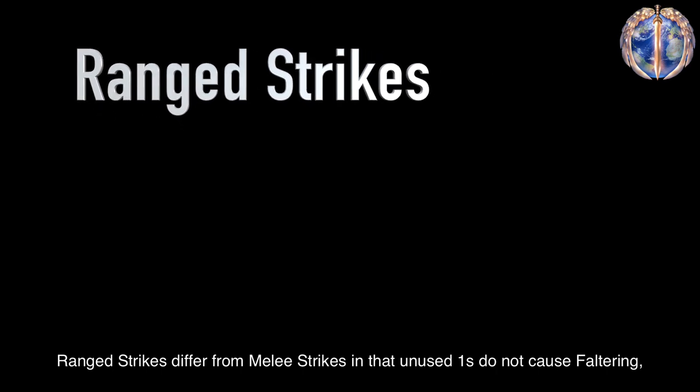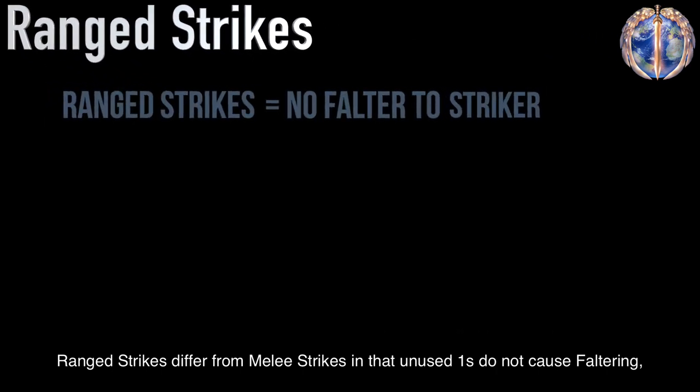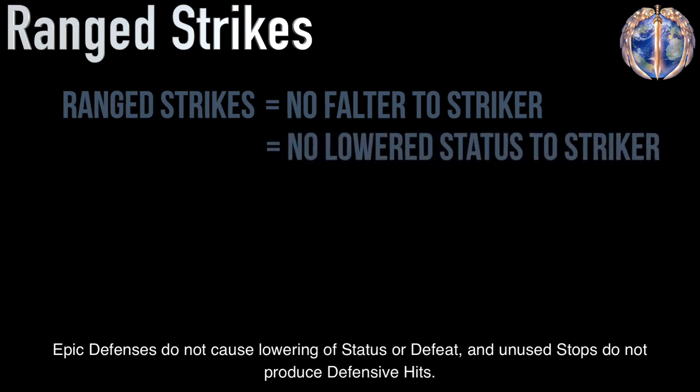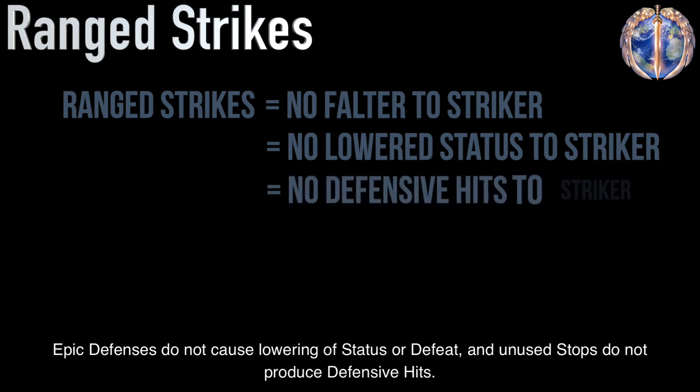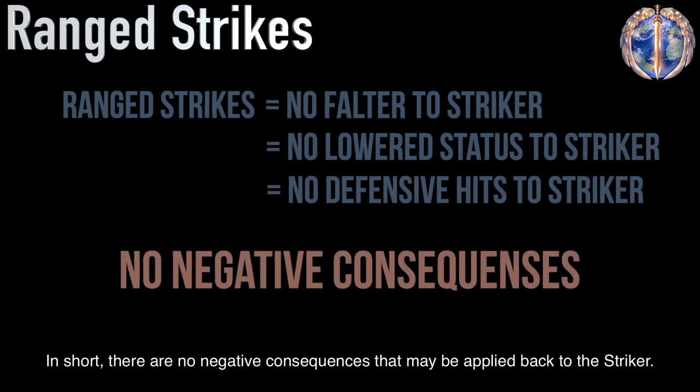Ranged strikes differ from melee strikes in that unused 1s do not cause faltering, epic defenses do not cause lowering of status or defeat, and unused stops do not produce defensive hits. In short, there are no negative consequences that may be applied back to the striker.